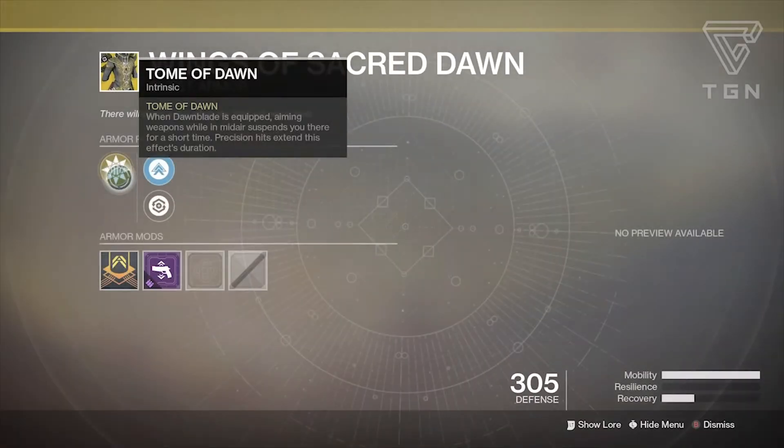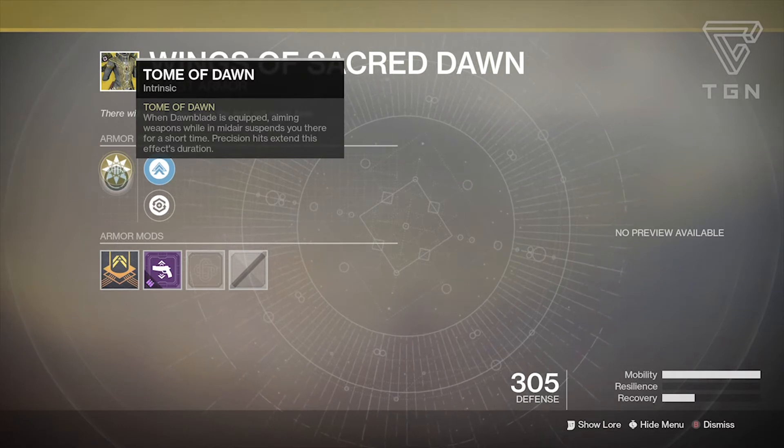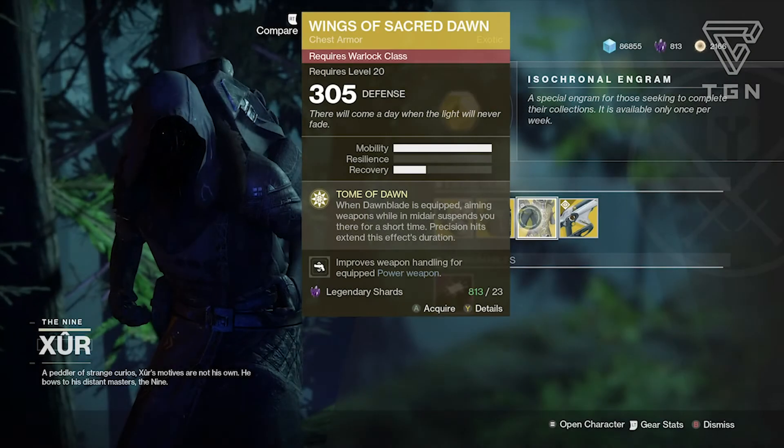For the Warlock we have the Wings of Sacred Dawn. Its perk is Tome of Dawn: when Dawnblade is equipped, aiming weapons while in midair suspends you there for a short time, and precision hits extend the effect's duration. This is actually a little different from the Attunement of Sky ability where you float in air — this allows your weapons to be more accurate in midair. It lets you use a pulse rifle or auto rifle in midair with better accuracy. If you hit precision hits it extends its duration, which is pretty solid for midair gameplay.